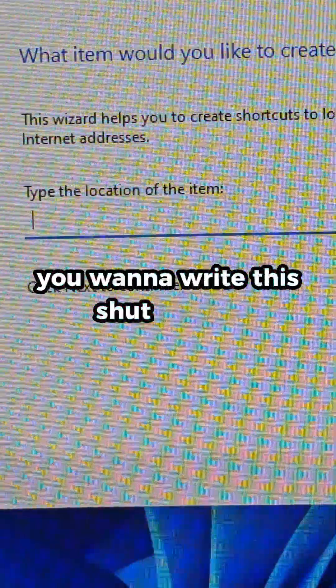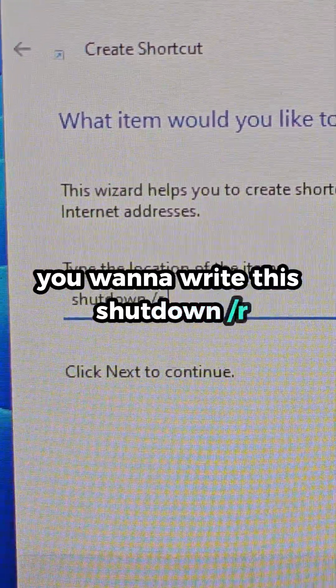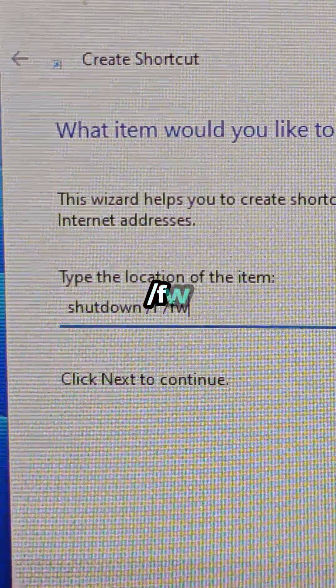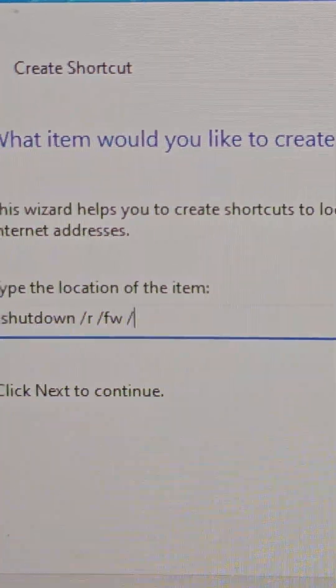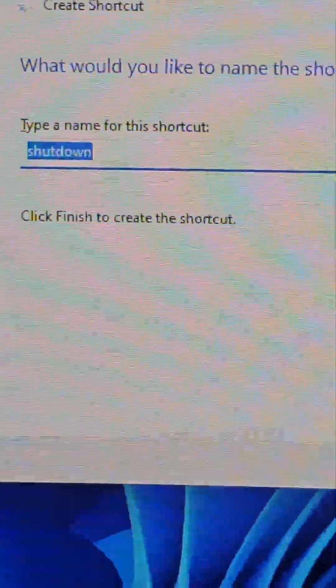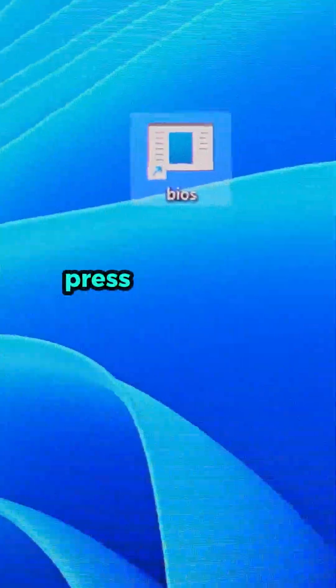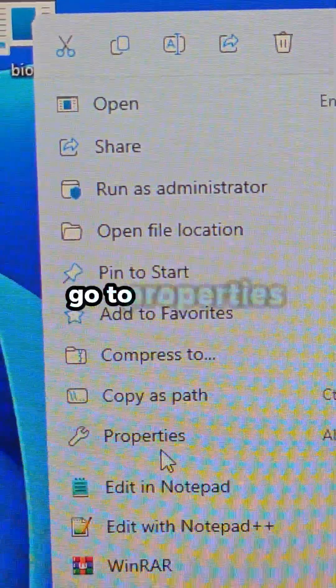In the shortcut, what you want to type is: shutdown /r /fw /p 1 — then hit Next. Give this shortcut the name 'BIOS' and press Enter.